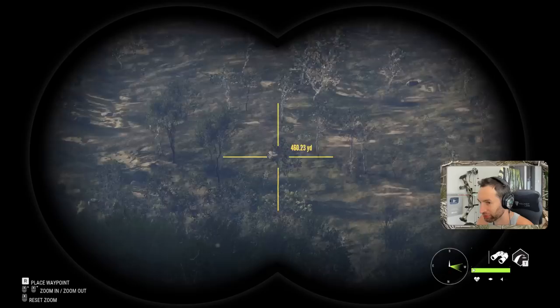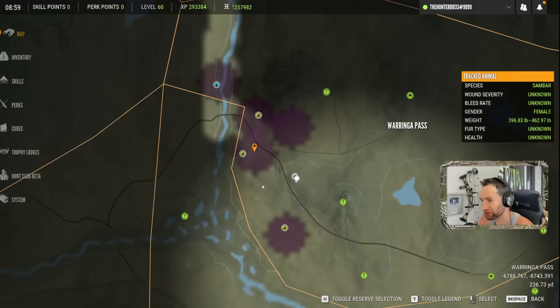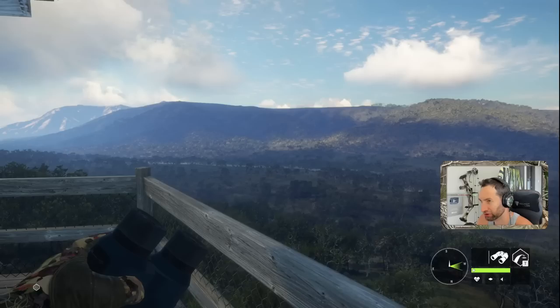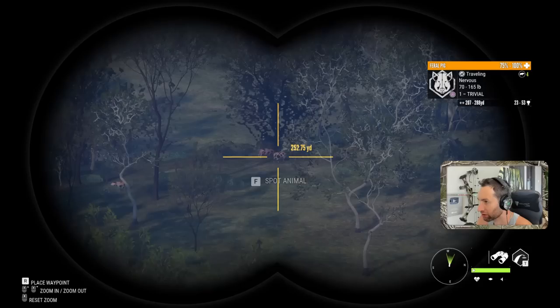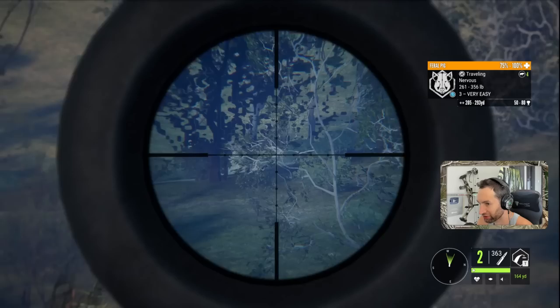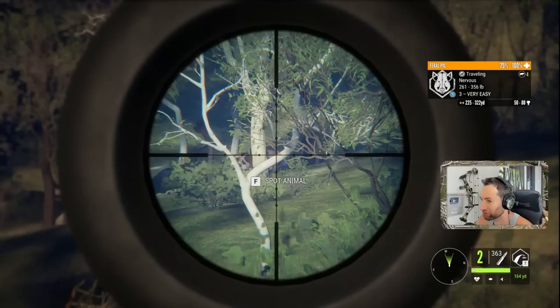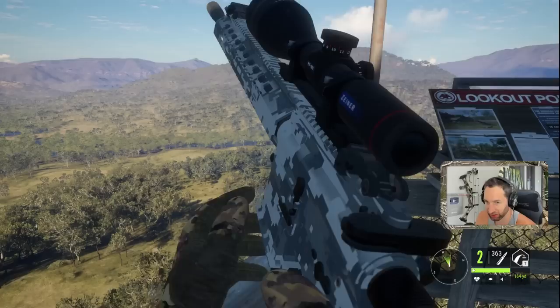We got a fox calling and a couple of hogs calling down there as well. The fallow should be here and the rusa is over here. There's also wild hogs calling down here — oh no way, it's a level three black spotted hog! 250 yards out — I'm thinking we'll zero for 160 and hold for center lung. Oh my god, we had him — he got into that brush and I lost him.